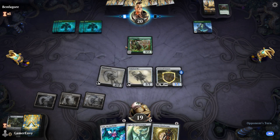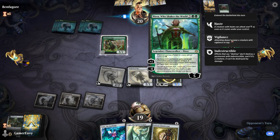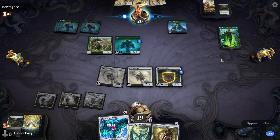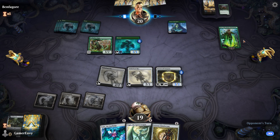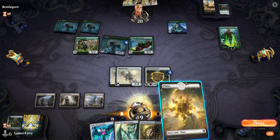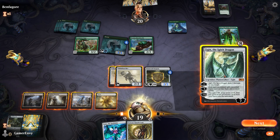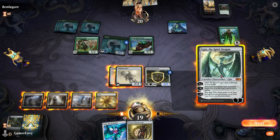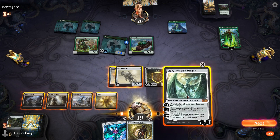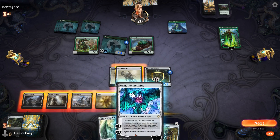We have enough to play Ugin next turn and we can blow Evolution Sage out of the sky, hopefully. We're gonna kill that. Alright, how many we got - four, eight. I can play Ugin. With each converted mana cost of one or less and one or more colors - so let's do that. Let's play Ugin the Spirit Dragon and let's go down to negative five.